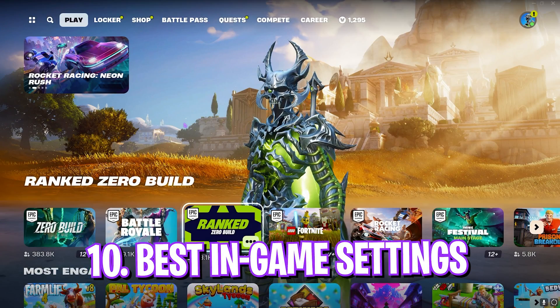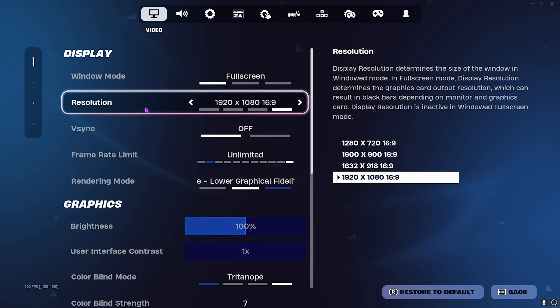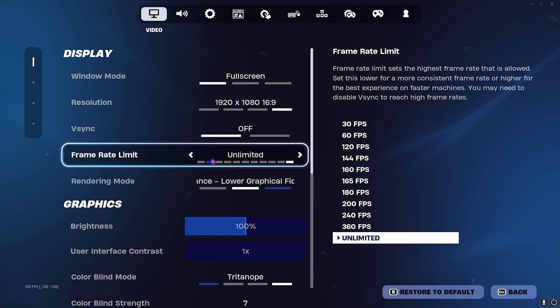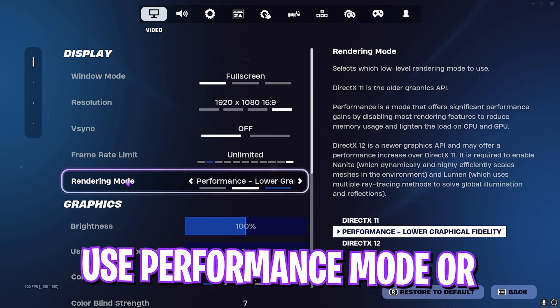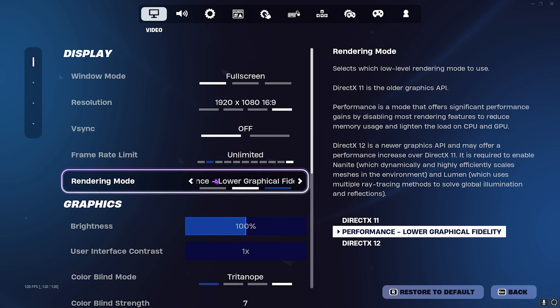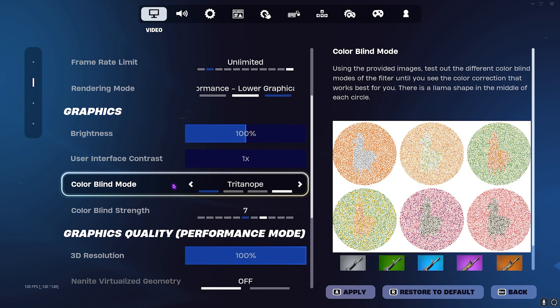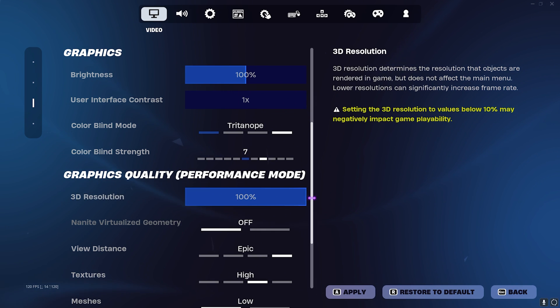Once done with the FPS Pack, drop into the game for the best in-game settings. Press Escape and go to Settings. For Window Mode, select Full Screen. For resolution, you can lower it for extra FPS but I'd prefer you use your native resolution. Turn VSync off. For Frame Rate Limit, set it to Unlimited. For Rendering Mode, I use Performance for lower graphical fidelity, but you can use DirectX with DLSS or AMD FSR to get extra FPS. Scroll down to 3D Resolution — on Performance mode, keep it between 70 and 100 percent.